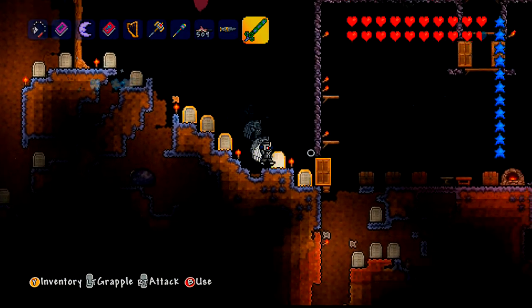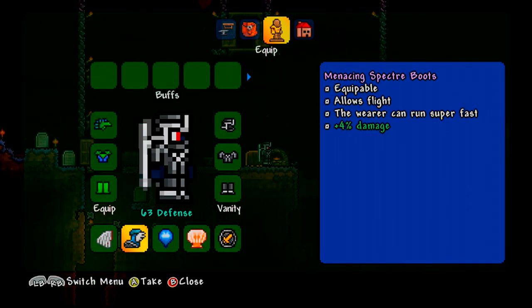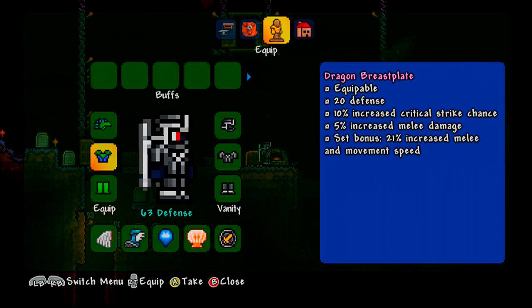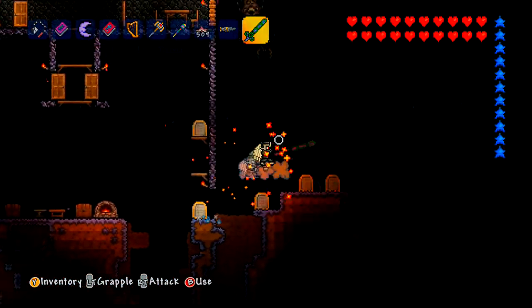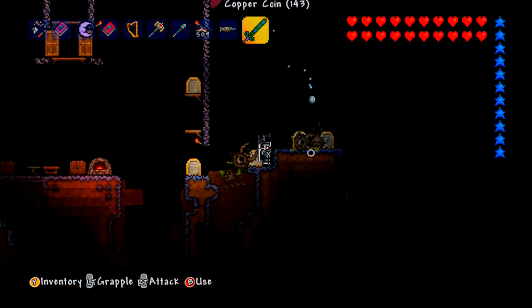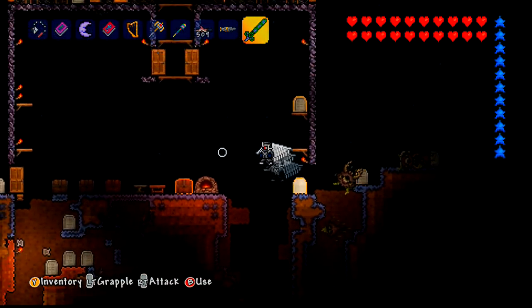It gives my melee weapons extra, and also my Dragon Armor has got extra melee. So for this you're going to want to get 20 Adamantite Bars, 15 Souls of Blight and 2 Excaliburs.